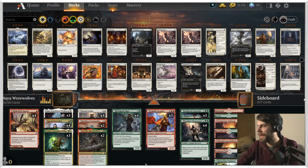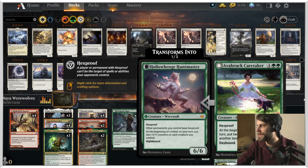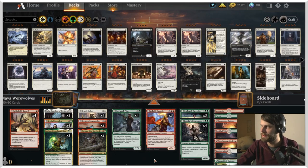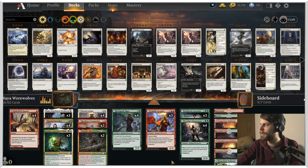Everything else is vastly similar to the Gruul Werewolves list we've played prior, aside from adding the Hunt Master, which is not a card we played with before but is very good. We also have three of the Caretakers, which is just a crazy good card. The Howlpack Piper is great. Tovalar is going to help us draw some cards. We've just got everything we need, so we're going to have some fun with this one. LegendVD, thank you for putting this list together.